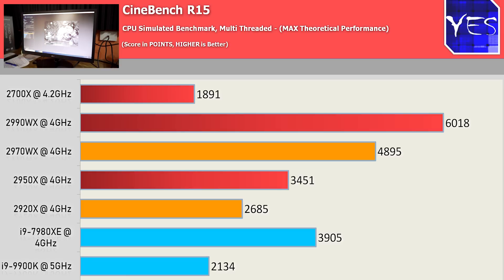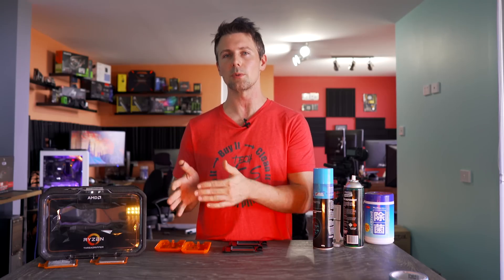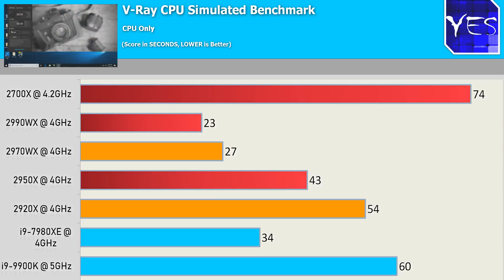Moving over to Cinebench, the multi-threaded benchmark, which showcases the max theoretical performance of these chips. The 2990WX does very well, and the 2970WX and other Threadripper chips scale in tandem to the amount of cores and threads they have. In the single-threaded benchmarks, the Intel chips pull ahead, especially the 9900K, with its higher single-threaded clock speed and slightly better IPC. In V-Ray, another CPU-simulated benchmark, the Threadripper WX and X variants score very well relative to their core and thread counts, with the 2990WX on top followed by the 2970WX.